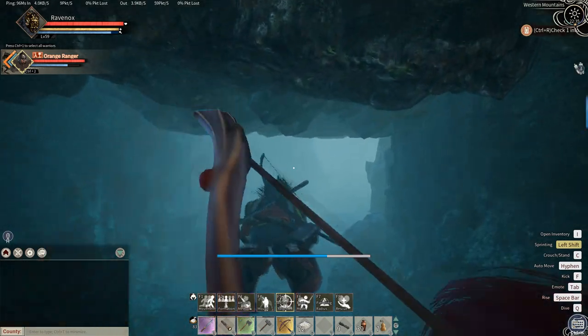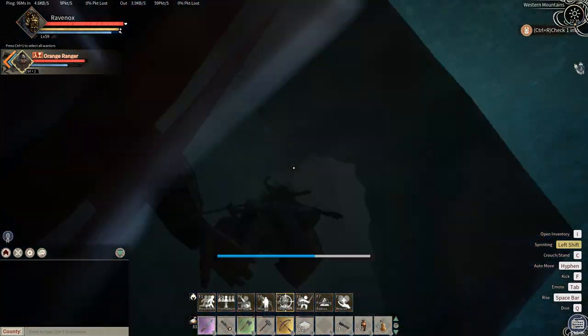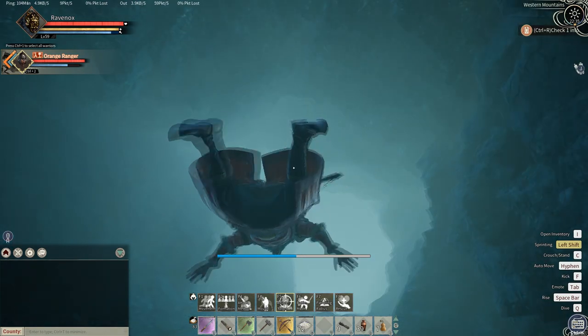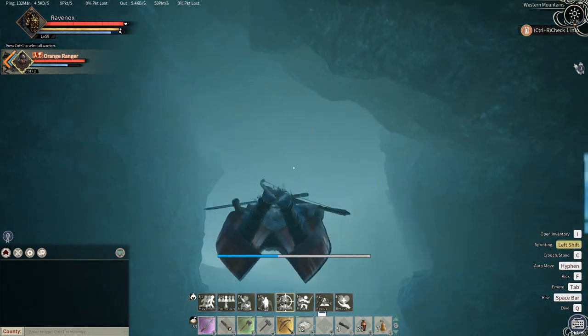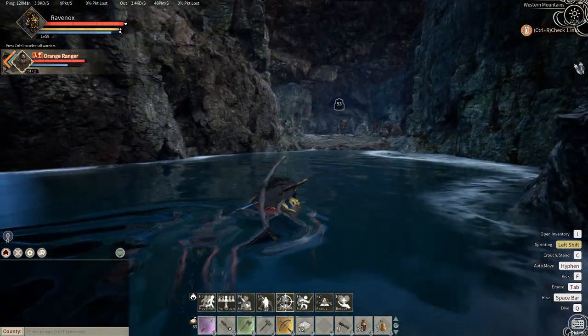So we just dived in. By the way, if you don't know, you can dive by pressing Q — just press Q and you can dive into the water, and if you press Space you can swim back up. Anyway, we saw an entrance and voilà, there was a little cave under the lake with several mobs in it.